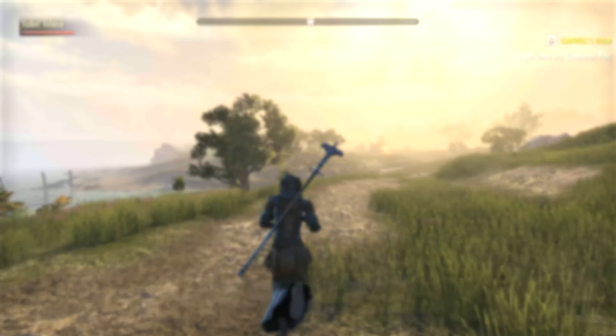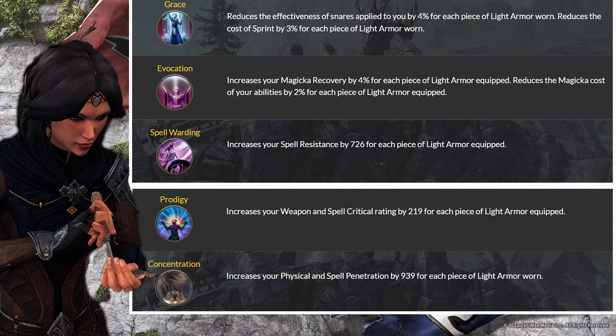Let's look at a few examples. What you can see here are the skills available within the light armour skill tree. As you can see, whilst wearing light armour, you gain benefits best suited for a magicka user. A good example would be Evocation — increasing your magicka recovery and reducing the cost of your magicka abilities by a certain percent, increasing for each piece of light armour worn. All the armour skill trees are just like this. As for the weapon skill trees, both their active and passive skills are best suited for a particular role, hence why you need to choose wisely what weapon you use and what armour you wear.